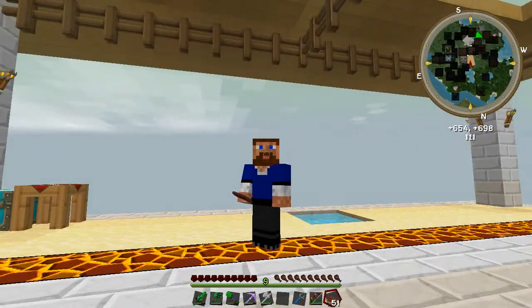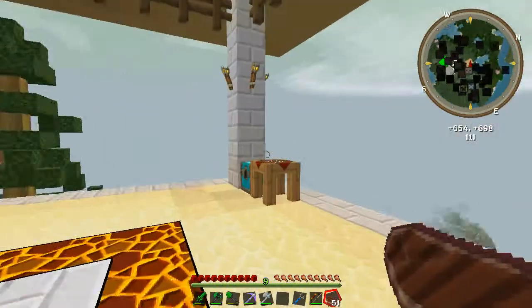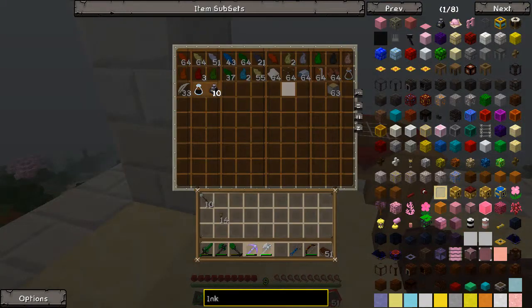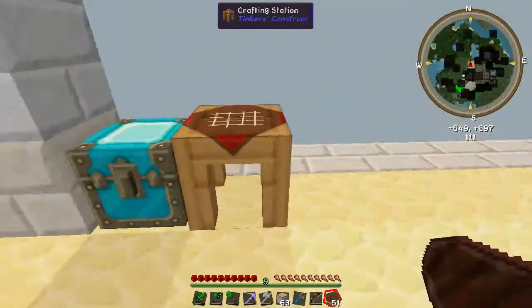I've seen bits and pieces of stuff, and I've found out that you need to make a book, and that this book is actually the key to doing just about everything. So we're gonna get some birch wood, some iron, some books, and we're gonna get this sucker going.